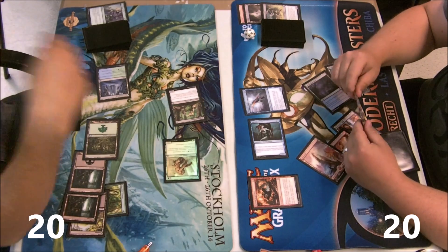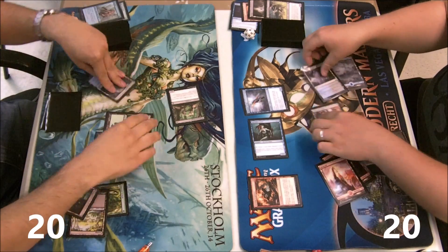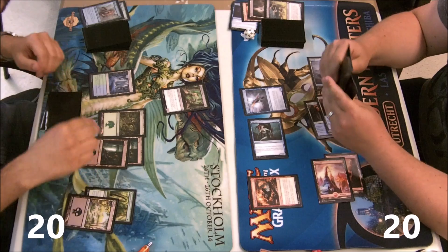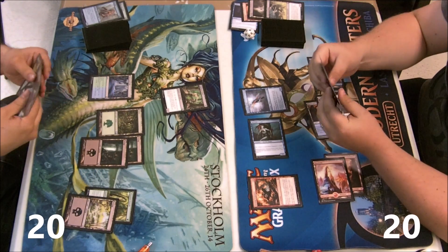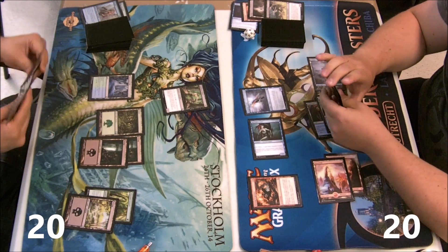Killing the werebear even though Sebastian doesn't have close to threshold — but this is a great turn: killing a token, killing a mana dork, adding a 2/3 flyer, and filtering the deck. I'm not too unhappy with that.